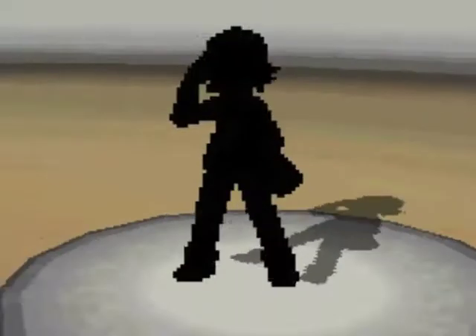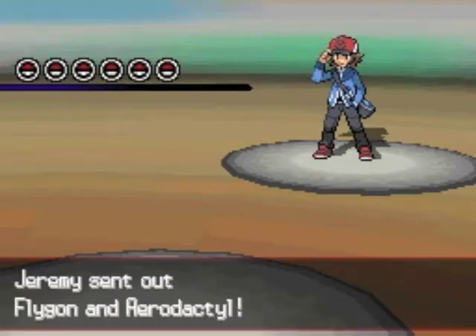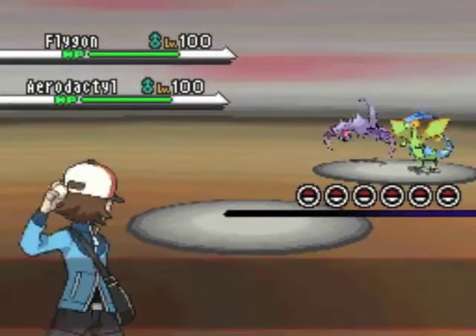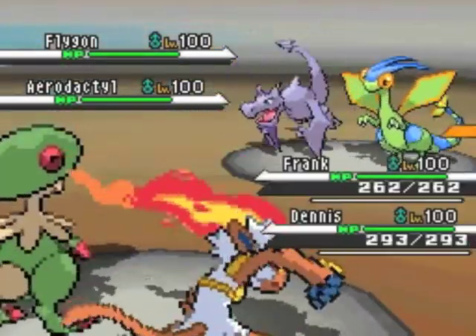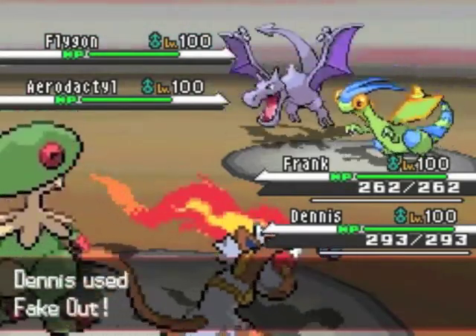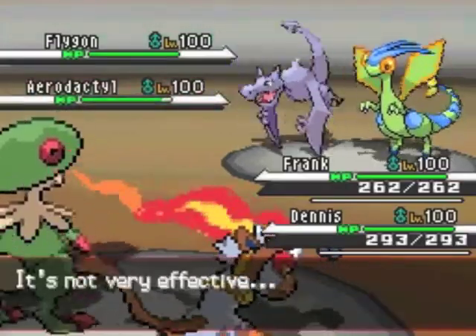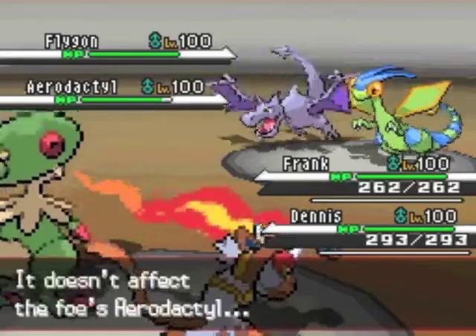From team preview, I noticed he had a Sigilyph and some faster Pokemon than mine. So I decided to start the battle with my two usual leads, Breloom and Infernape, and he starts the battle with Aerodactyl and Flygon. I usually start using Fakeout and Spore, but I decided to use Fakeout on Aerodactyl and save Spore for Sigilyph because I don't like Sigilyph.